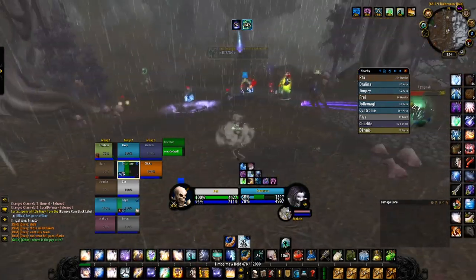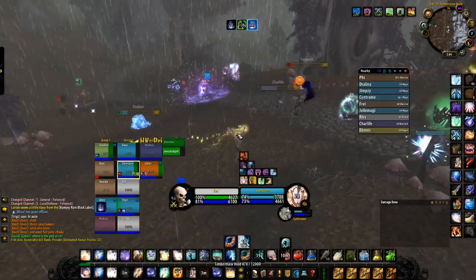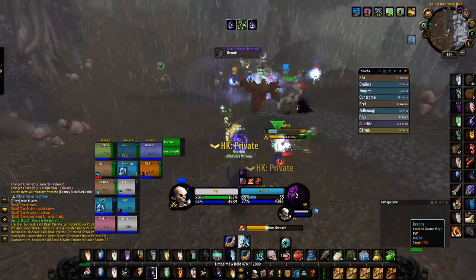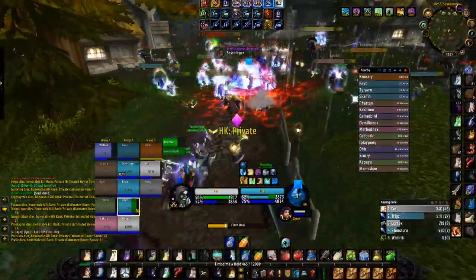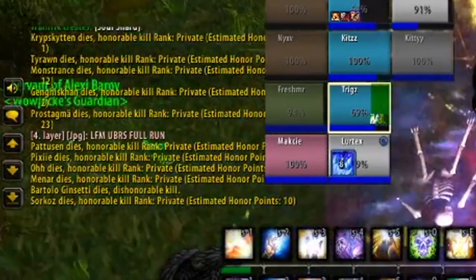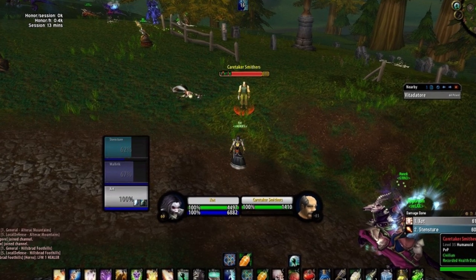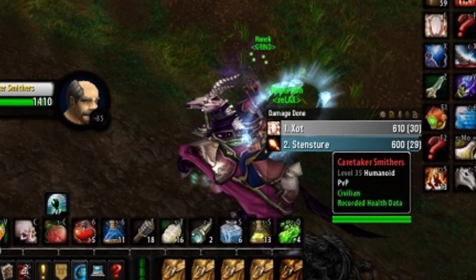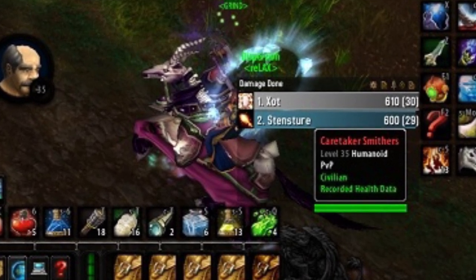Before I explain how the honor system works, there are a few terms you should get familiar with. First is HK, which stands for honorable kill. Killing any member of the opposing faction within your level range awards an honorable kill — so a level 60 player can get an HK from any player who's level 48 and above, as anything below that will make the enemy gray and not count. Dishonorable kills are one of the most important things to be aware of when ranking in the open world, as a DK will penalize you by subtracting 100 rank points instantly. Dishonorable kills are given by slaying certain civilian NPCs — things like important quest givers — to thwart high-level players from stopping lower levels being able to complete quests.